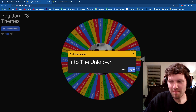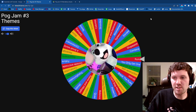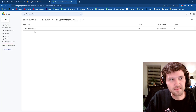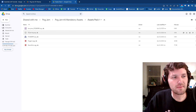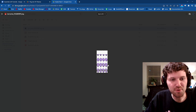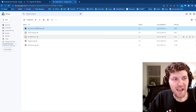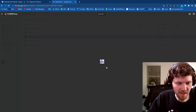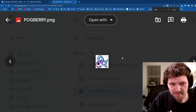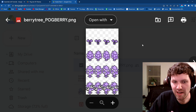I think we have some damn good themes to choose from here. If you guys are ready, now let's look at the Pog Jam 3 mandatory assets. Poggers! There are five. The first is the Pogberry Tree, and another one that ties into that is the Pogberry. I'll zoom in on these so you guys can see them a little bit better — the Pogberry asset and the Pogberry tree.